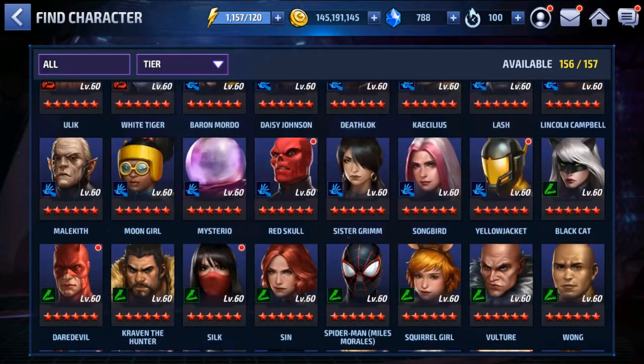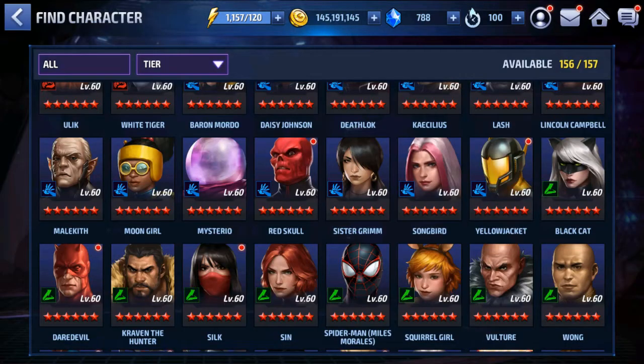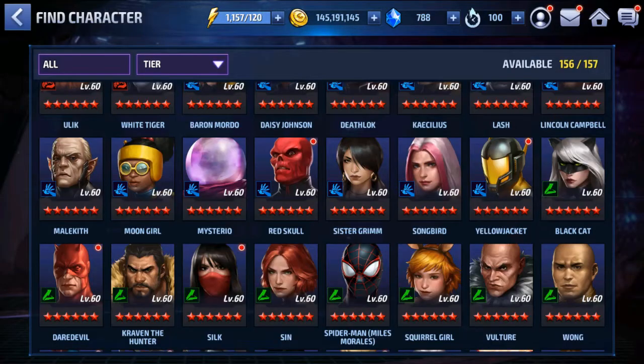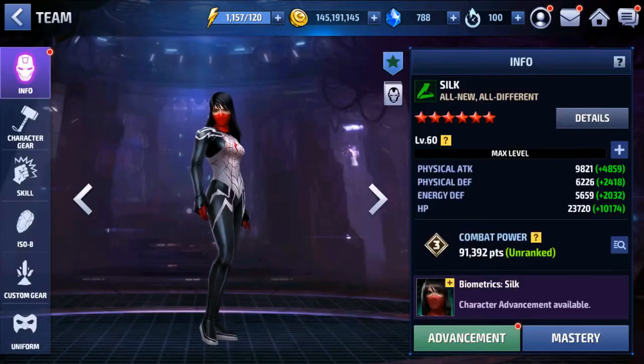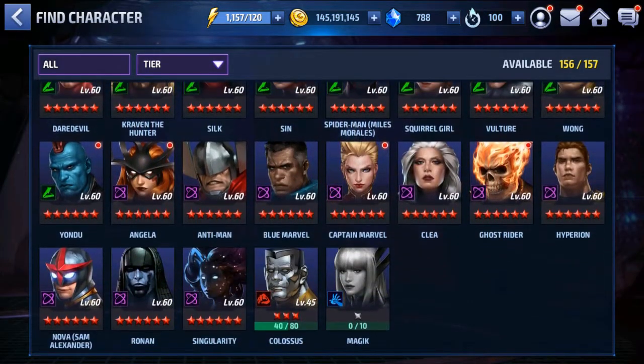After that we have Red Skull - no uniform. Yellowjacket with uniform. Daredevil, the terrible guy here. After that we have Silk without uniform - never got her a uniform, I don't think she really needs it to perform in this game. And we got more, we got so many.